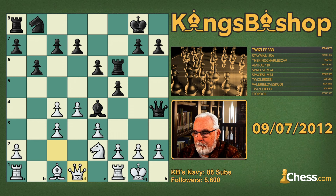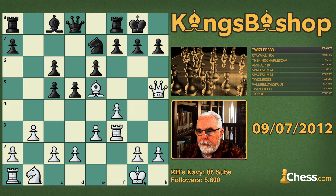Consider this position, and remember what I said at the top — black would like to play pawn to f6. What brilliancy did Zinka come up with to prevent pawn to f6? The best way to prevent pawn to f6 is to blockade it with your bishop — bada-bing, bada-boom — and black resigned.